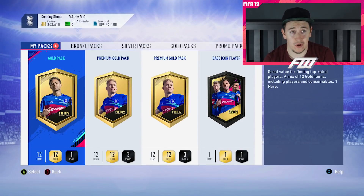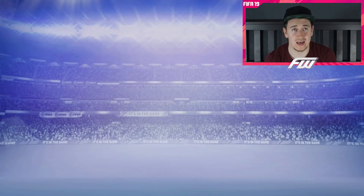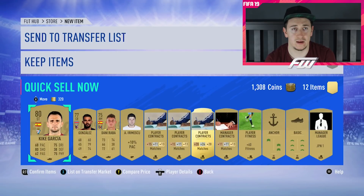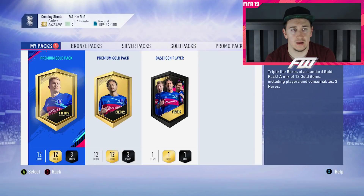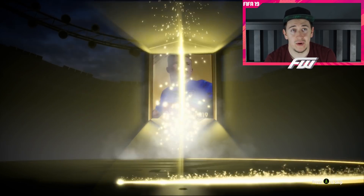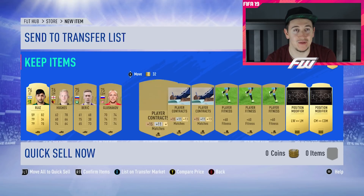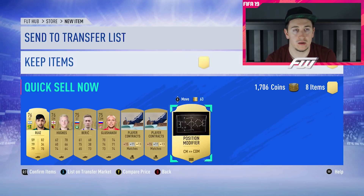So we're going to go straight in. We'll open up a couple of these packs that I got from squad battles and we will see. Nothing in this one — no surprise there. We'll just send everything to the discard, unless there's anything half decent — maybe keep those two. And open these premium gold packs, hopefully you might end up with a team of the season; there are a fair few in packs at the moment. But it's not looking like that's going to be the case. Absolutely nobody. But that's fine, I don't want to use all my pack luck up yet. Keep the squad fitness cards and the position change.